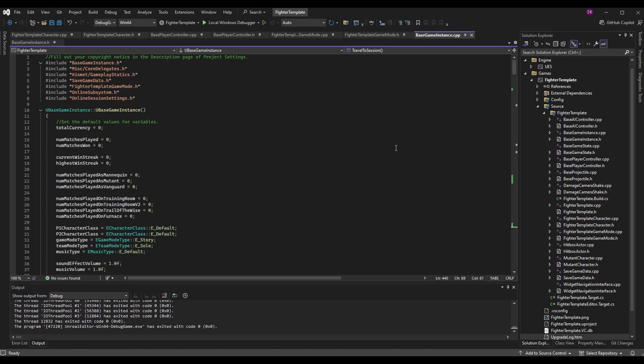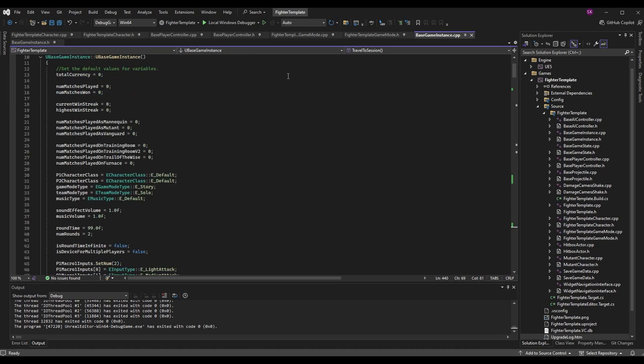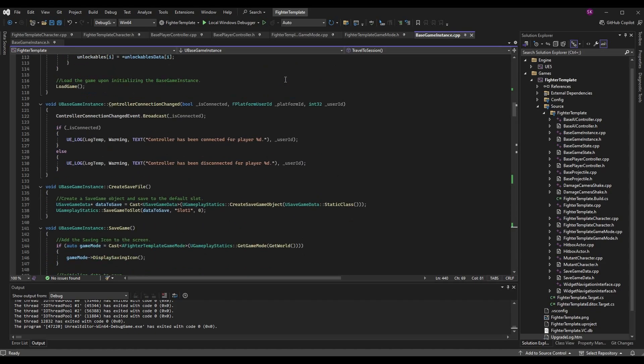For this demonstration, what I'm doing is: once I hit the host button on the main menu and already have a session created, I want to call server travel. This is strictly temporary, but we need a way to test it today before getting into more complicated stuff. A lot of the server travel work, especially with level streaming, is going to be more complicated — we just want to confirm this works before going further. Let's scroll down to our host session function.